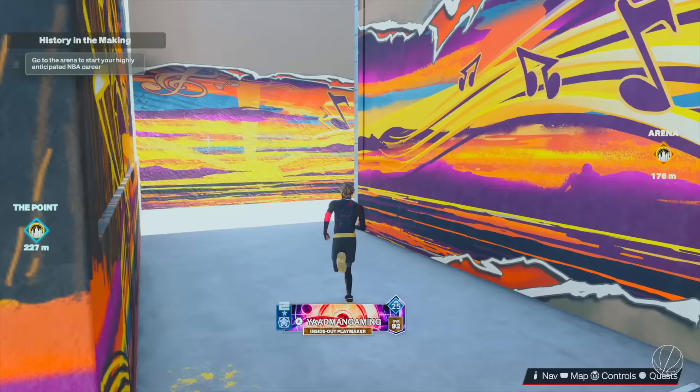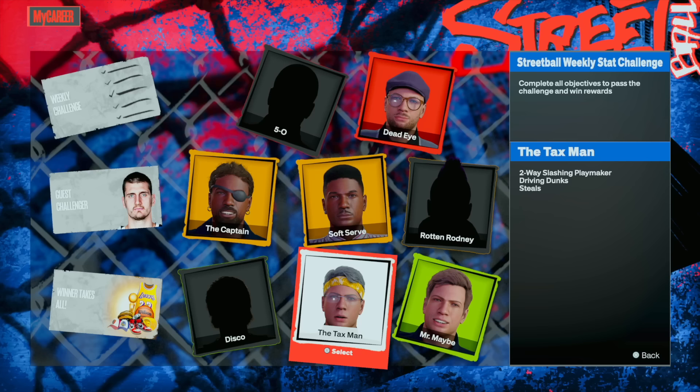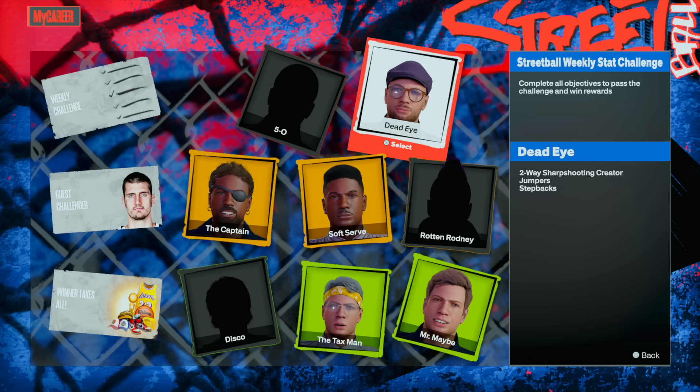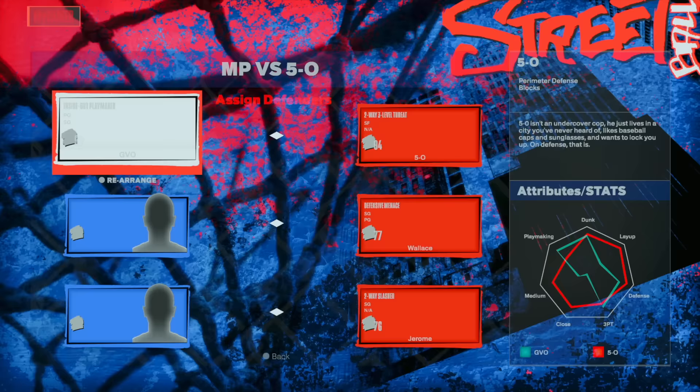Once you get around here all you're going to do is run around. You see some people are already over here. Run around and you'll see a guy right here — he looks like Annoying TV. When you press X on the guy he's going to pull up a menu, and it's the only time you're going to have to talk to him. My suggestion is you go ahead and complete 5-0's challenge. Make sure you're not guarding him unless you're a big man, because he's going to violate you.